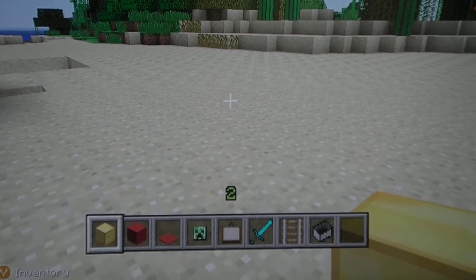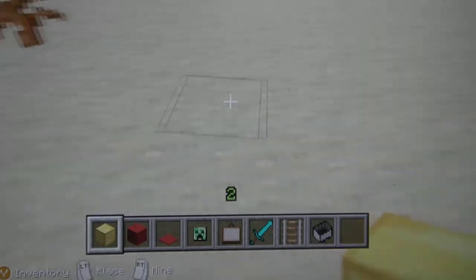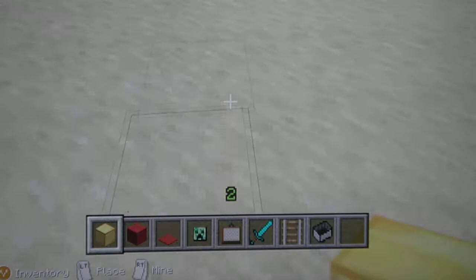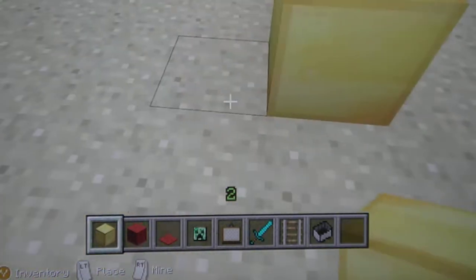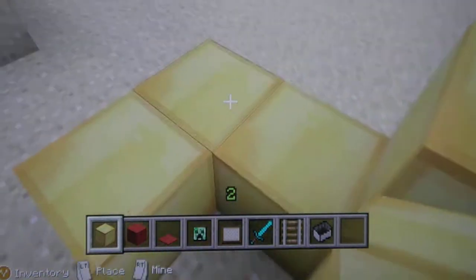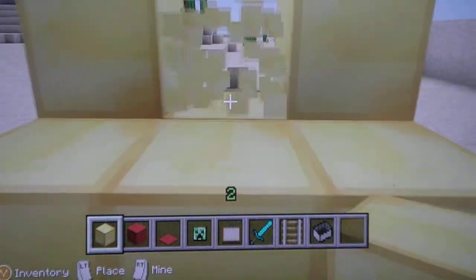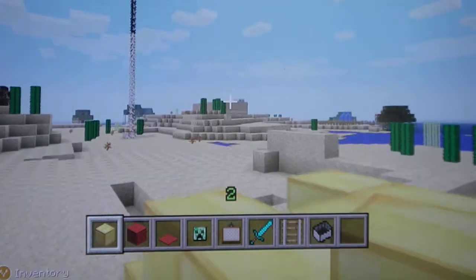Hey guys, this is me, Mr. Plathop, and today I'm going to show you how to make a Froman in Minecraft. I have one right here. You're going to need about 64 gold blocks and you're going to want to do it like this design. I'm doing this in creative because it's easier to show you.